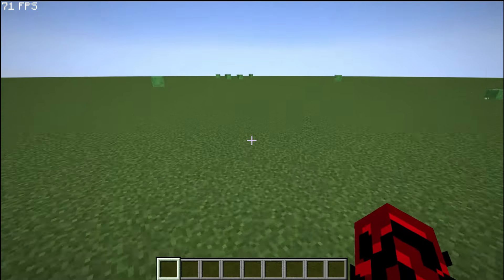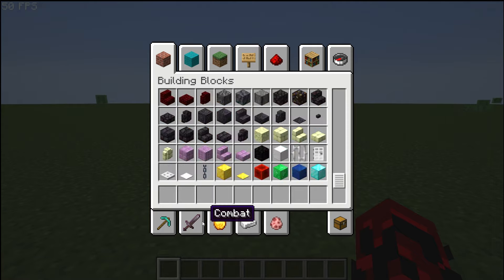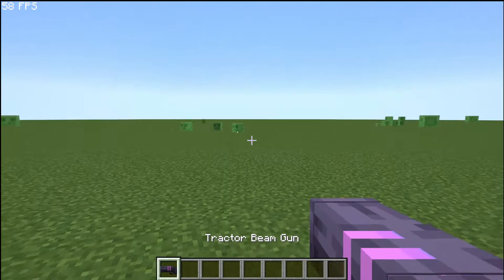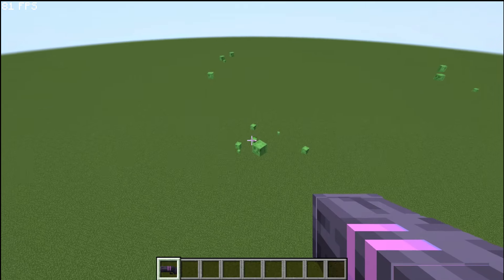All right, now it's loaded. So what does the beta version have? What does the Darkened Storm mod basically have? It will have a tractor beam gun — I once talked about it. It's not in full development, it's not done.